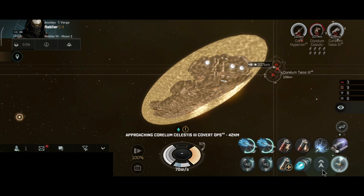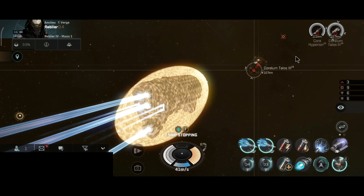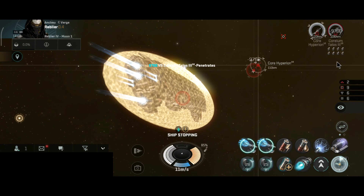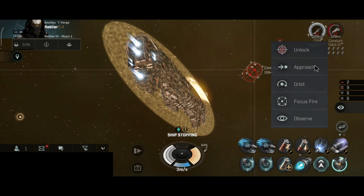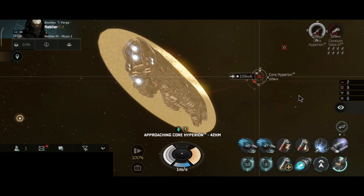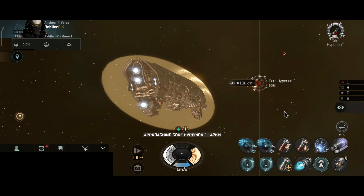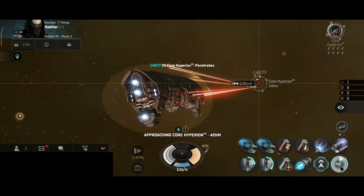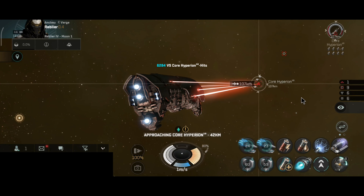Surprisingly, this ship can actually snipe frigates in siege mode. Keep in mind my skills are still not the best for battleships and I don't have a Nanocore at the moment — working on Nanocores for the Balgorn and the Orthus. But with the best possible skills, in siege mode you should be able to nail down frigates at this range. That is something the Tempest Striker, Raven Striker, and Megatron Striker all had problems with — but this ship doesn't suffer from those issues.